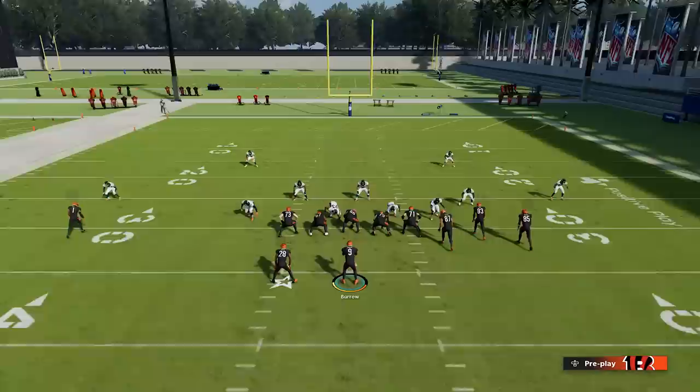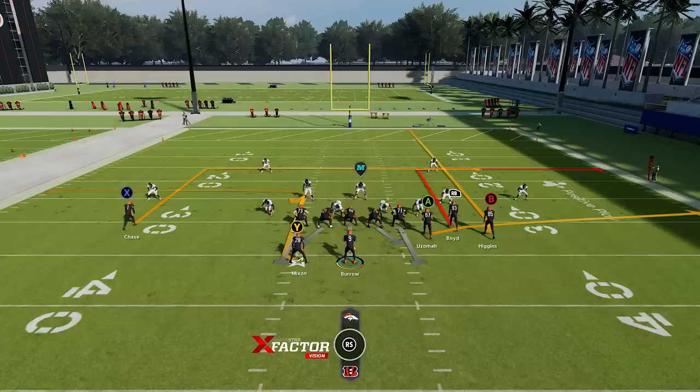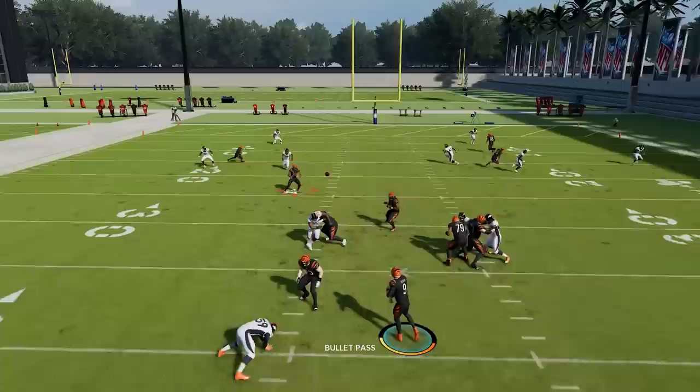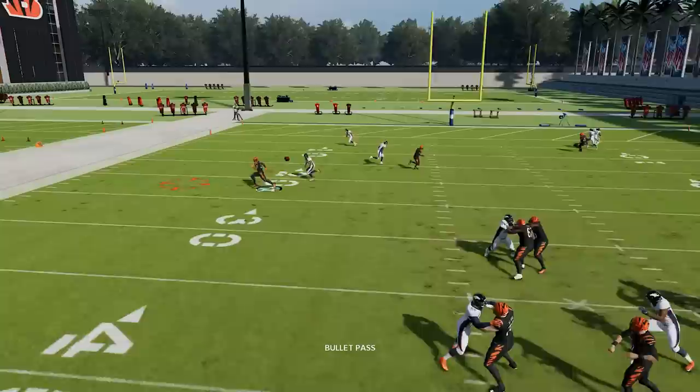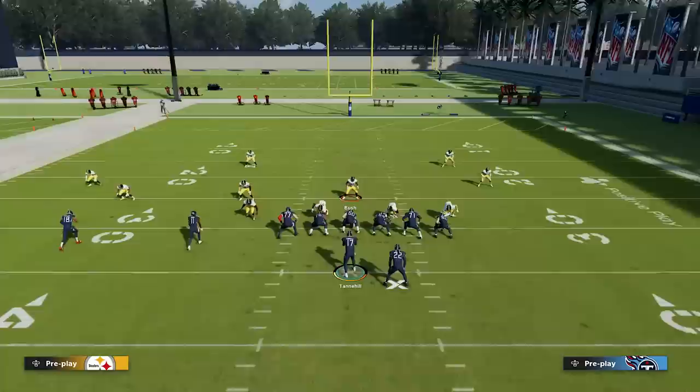Number seventeen: another good running back hot route that's super dominant — the option route. To put your running back on an option route, press Y/triangle, select his icon, and press the left trigger or L2. The option route gives you the best of both worlds: against zone defense he'll curl and spot up underneath for a 5-to-7-yard gain, but against man defense he'll break toward the sideline on a deep out route and will always cook his defender for a big gain.